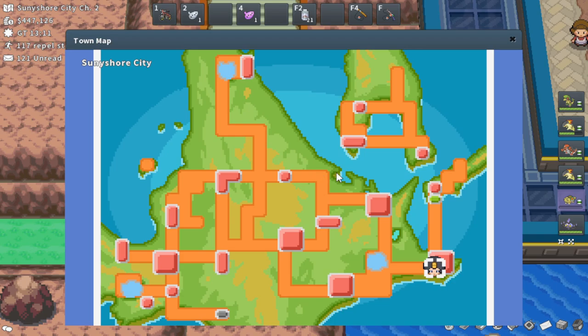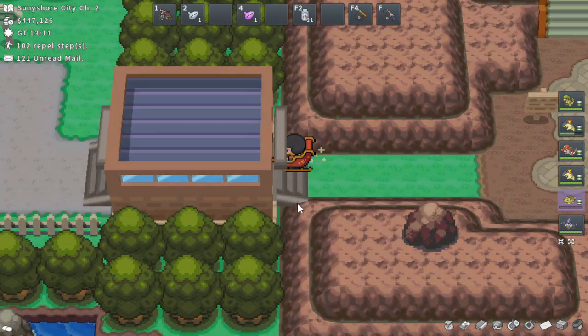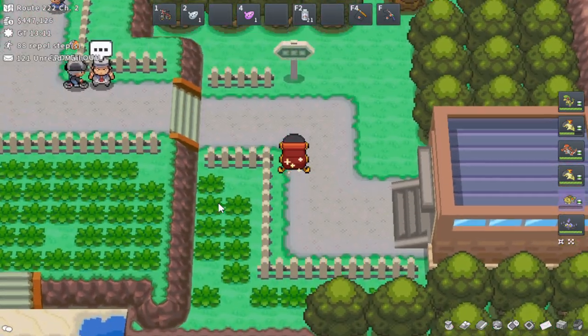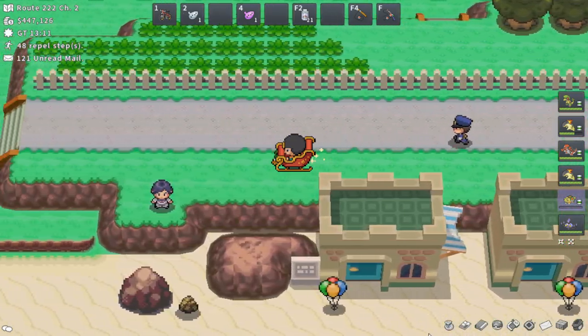Alpha Meowth in Sinnoh — if you head left, slash west, from Sunyshore City, it should be along Route 222. Alpha Meowth should be chilling around this area somewhere on Route 222.